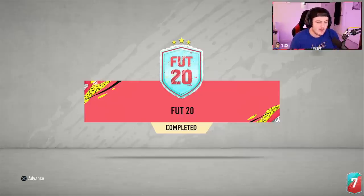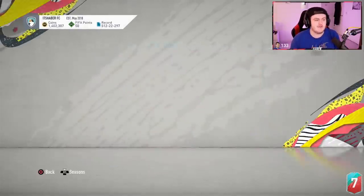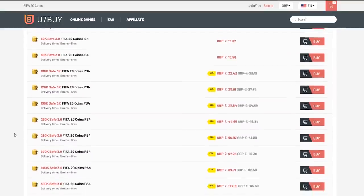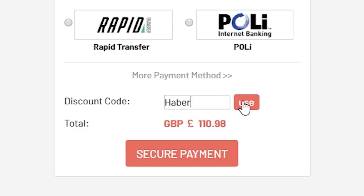Welcome back to a brand new video. EA just dropped the FUT 20 SBC which is a guaranteed 86-plus player for an 83-rated squad, which is pretty good, and also the second round of the FUT Birthday Party Bag. For cheap, fast and reliable FIFA 20 Ultimate Team coins, check out u7buy.com and use code haber to get 5% off all your orders.